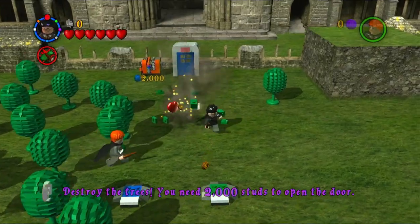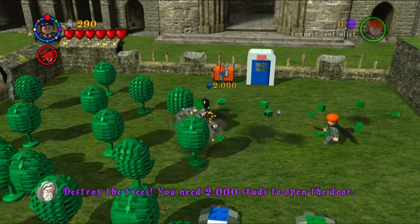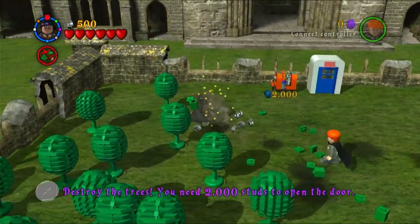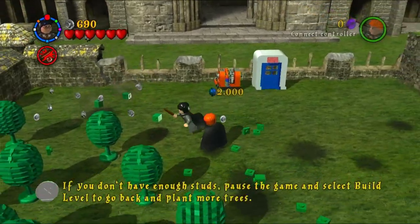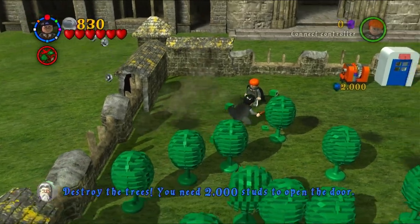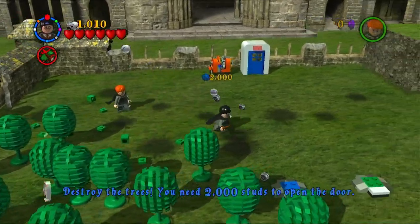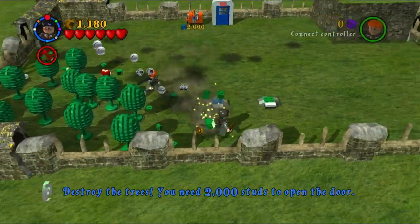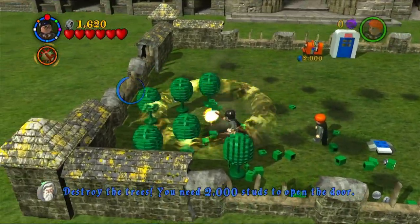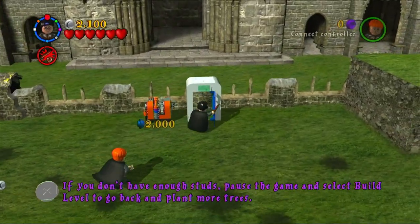Hold the Y button (or Triangle on PlayStation) to test the level, then go ahead and take out the trees, collecting the studs that drop. Unfortunately your stud magnet doesn't work here, so just keep taking out trees until you reach 2,000 studs. As you can see we're getting closer with fewer trees left — take out a bunch and you'll get over the 2,000 stud mark.